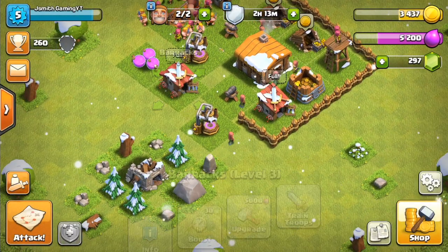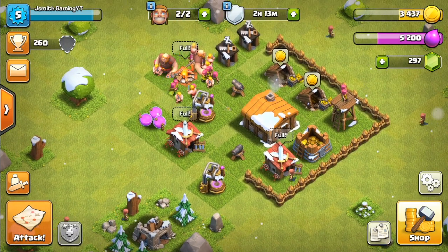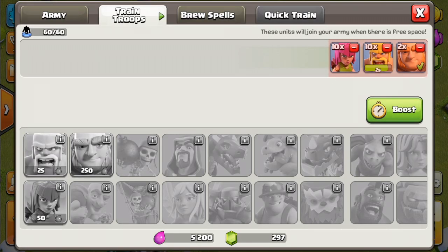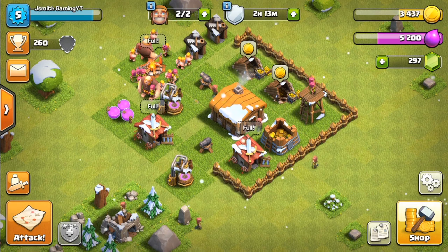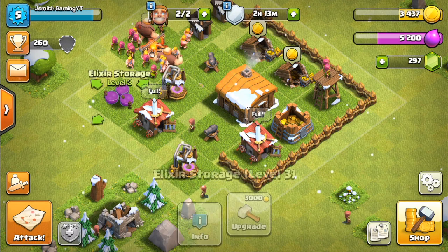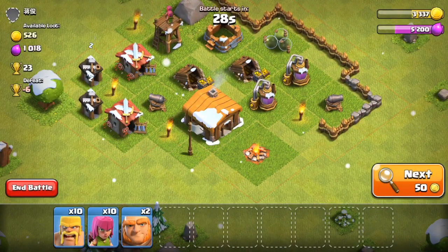What we're actually going to be using today is a new strategy. Last time I showed you guys barbarians and archers — this time we're going to be using giants. Giants are a great frontline troop; they primarily target defenses. After all defenses are destroyed they will start attacking other buildings such as elixir storage collectors, etc. They're really mainly known for their tanking ability, so they're great to use at the frontline.